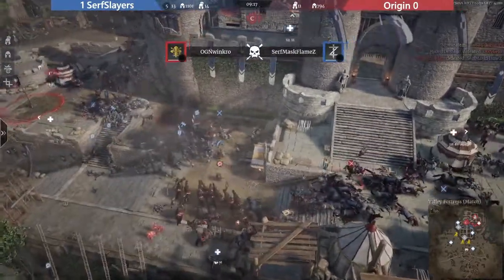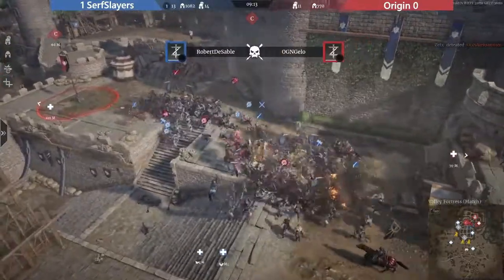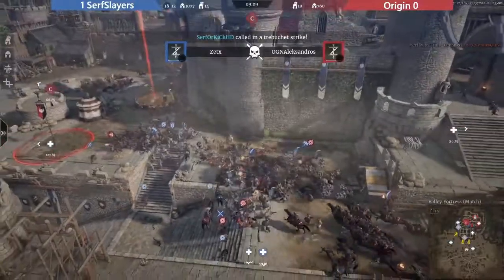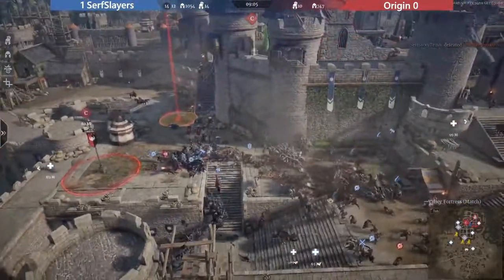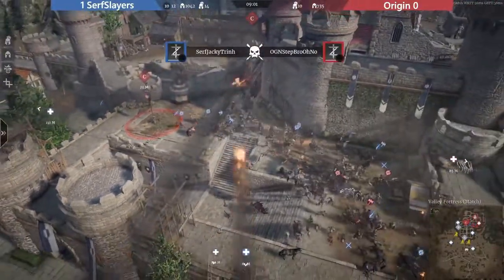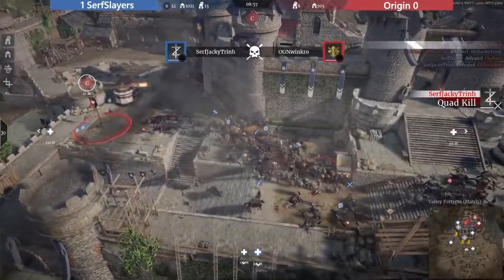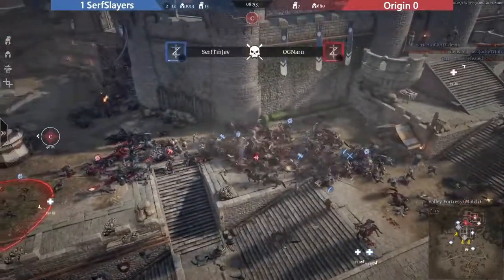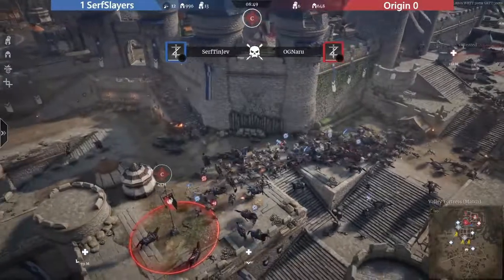Going up to the supply - the supply looks good! Looks like they're winning the supply. If they get the hussars they can clean up this fight, because the people didn't commit to one target - they're actually fighting C when they should probably go for supply. Origin is punishing them hard now. With so many Surf heroes down and so many of origin already dead, they probably still gonna win the fight here.